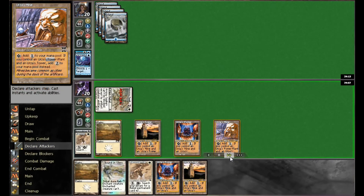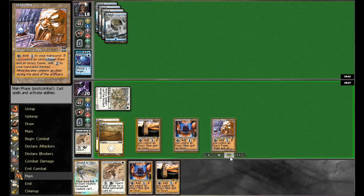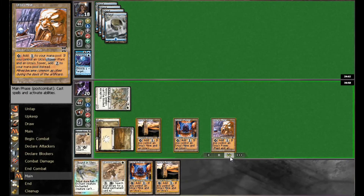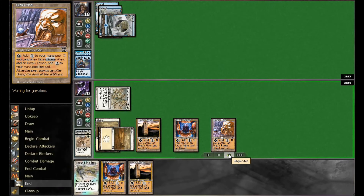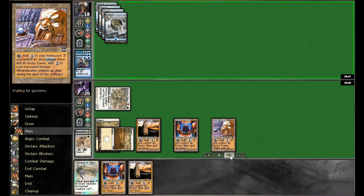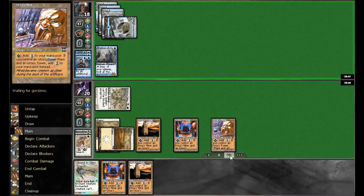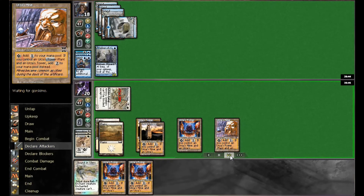It works out even better as the Seeker actually lands and starts going to work on damage. We attack through first to check for bounce spells like Vapor Snag or Snap. It doesn't, so we simply put out another Plains to get the mana base established — two colored mana is a decent start. He does throw a Deprive on the next spell; I think he might have just drawn it. Then a Delver comes down, but it's not going to stop the Seeker, which keeps swinging through for two.